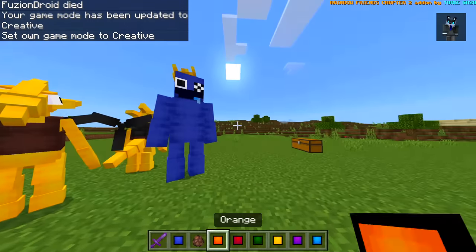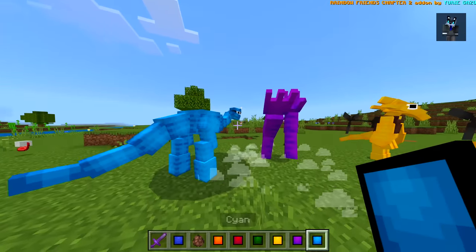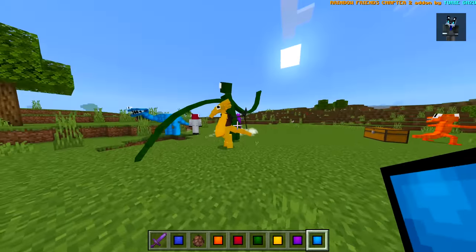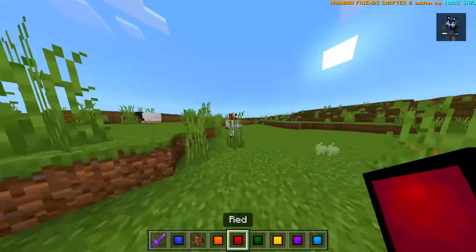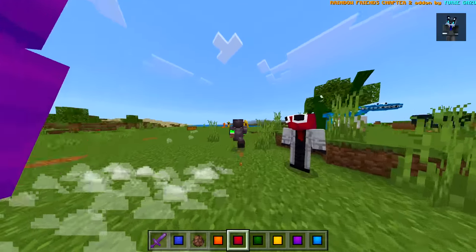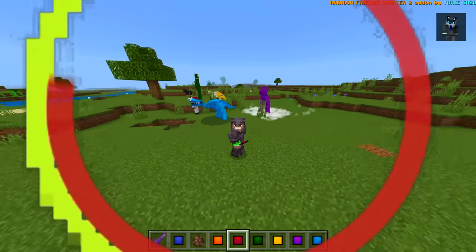Alright guys, so that is pretty much it for this awesome mod. I love the new characters and stuff. Cyan might be my favourite, then it goes yellow, then maybe blue, then purple, orange, and I think red has to be my least favourite. For everyone, red just looks like a normal person but a little bit different in a way. But yeah guys, if you enjoyed it smash the like button, subscribe, all of that good stuff. I'll see you guys in the next one. Peace. See ya.